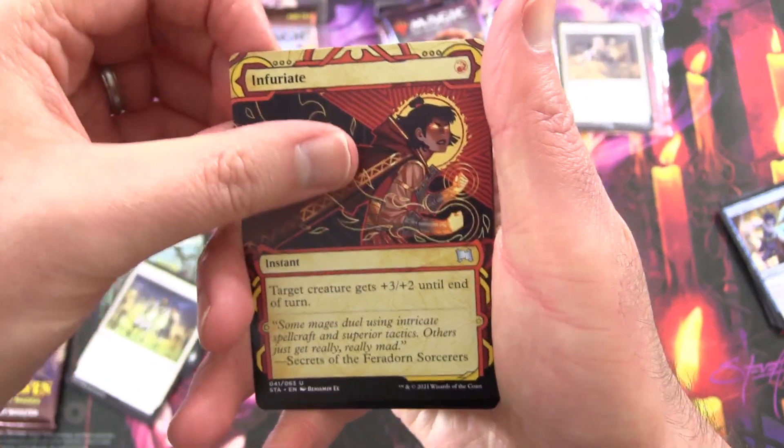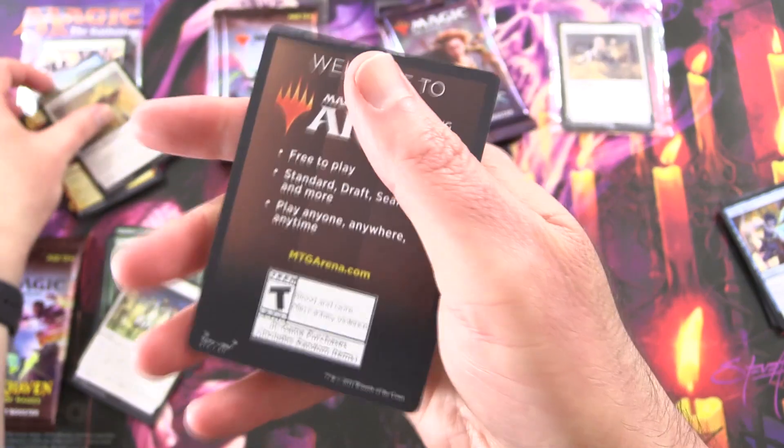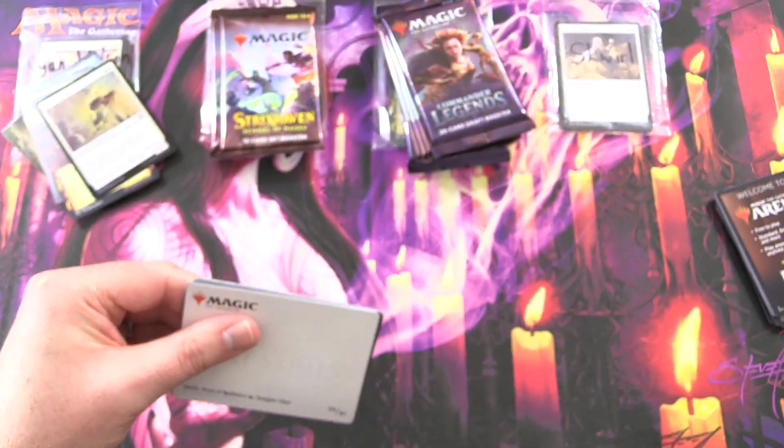We have Infuriate, Mystical Archive, Pillar Drop, Rescuer, Foilage, and Welcome to the Arena. So we did get a first Elder Dragon. Will we pull another today? That is the question. Stay tuned.